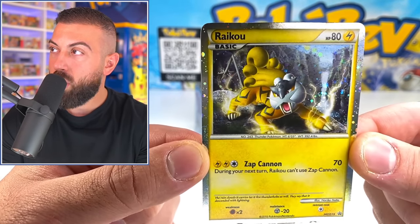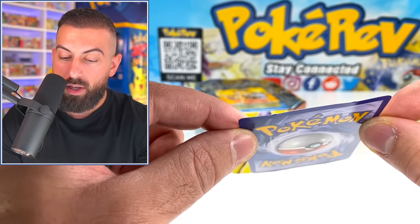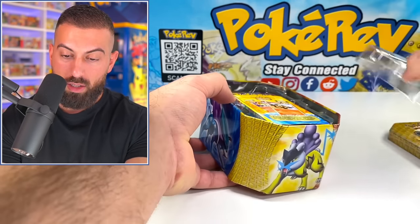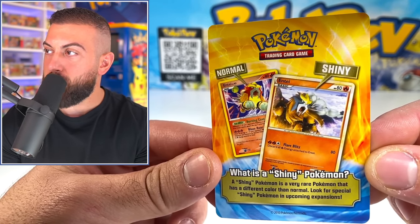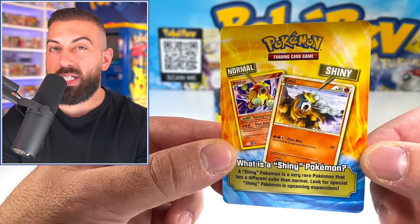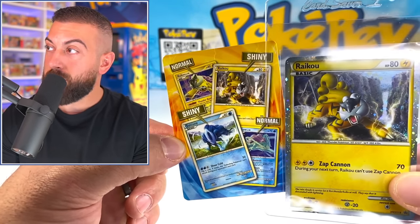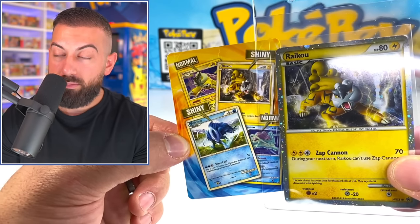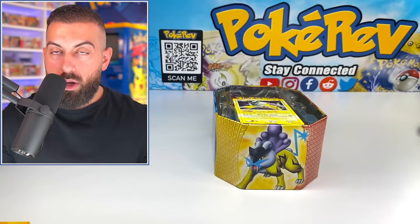Unfortunately, the shiny Raikou promo is extremely messed up condition-wise — but I'm in love with this card. There's an insert teaching us about shiny Pokemon — normal versus shiny versions. And I didn't even realize this is a shiny Raikou. Depending on which tin you get, the card on top is a shiny version, and then there's also a normal version — we get both! We get both versions of the cracked ice Raikou — normal and shiny. Luckily the normal version looks in really nice condition.